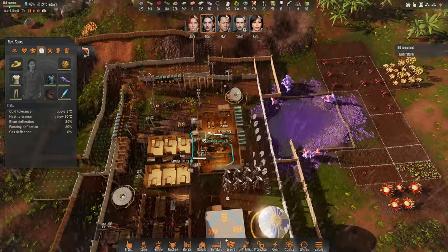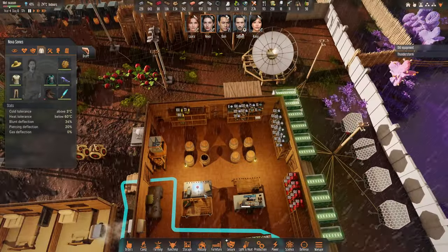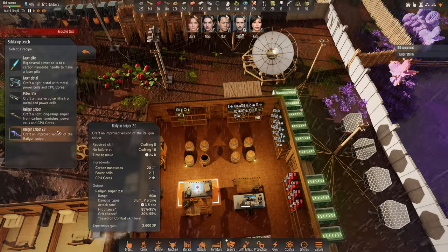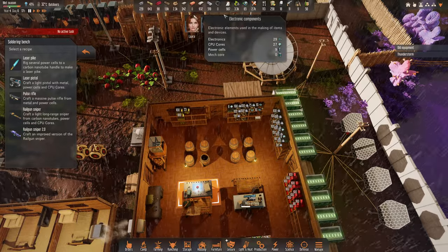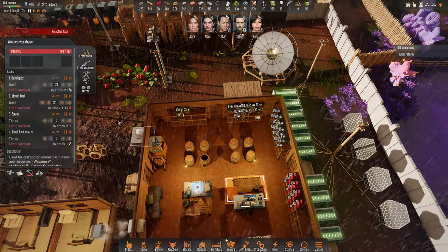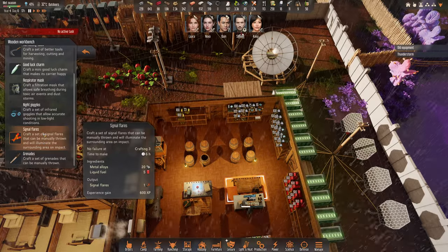They are idling, which is fine. What I can do for this is have them craft something — craft weapons. I should have probably put them to better use. Night goggles? We have one night goggle, right?